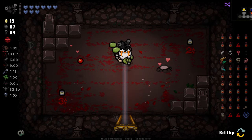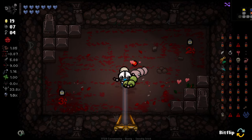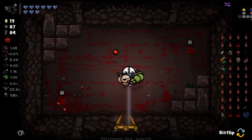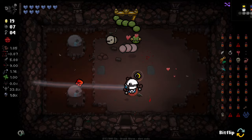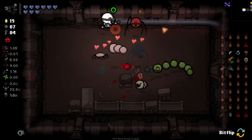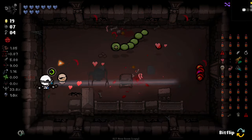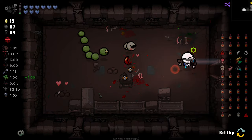Look at all the items — we gained a space bar item, Dog's Tooth, Bleeding Heart, Ghost Bombs, Halo Flies, Pop-Pop, Big Chubby, Monstro's Lung, and Tractor Beam. All off of that one item. It's kind of crazy. It's quite strong also.